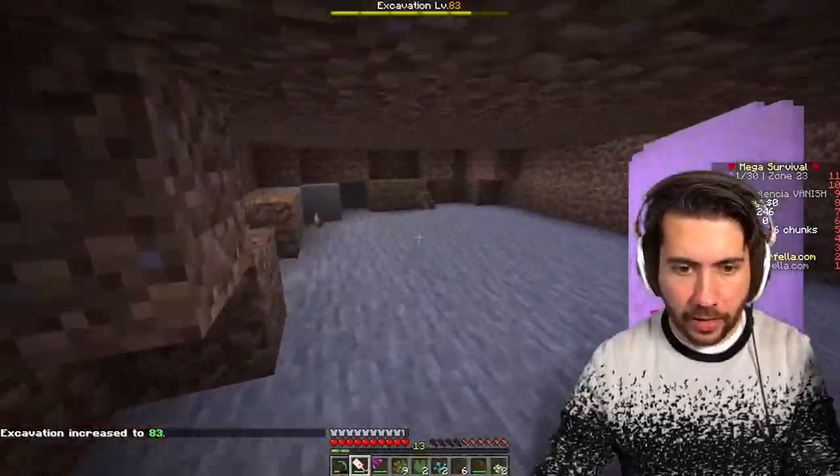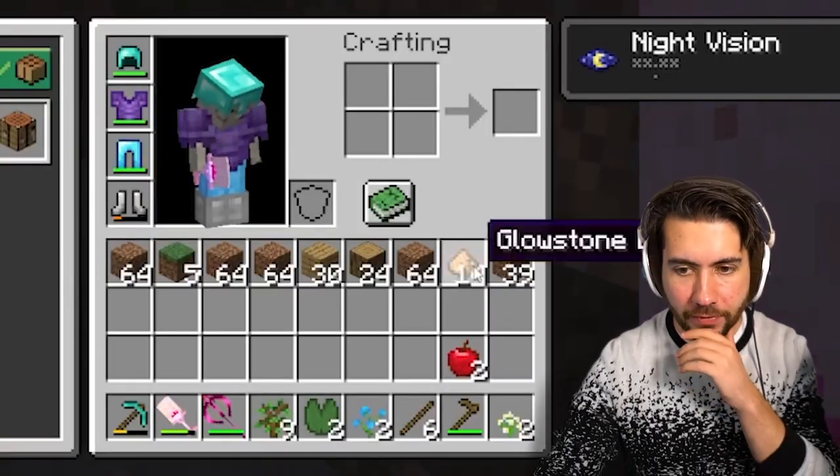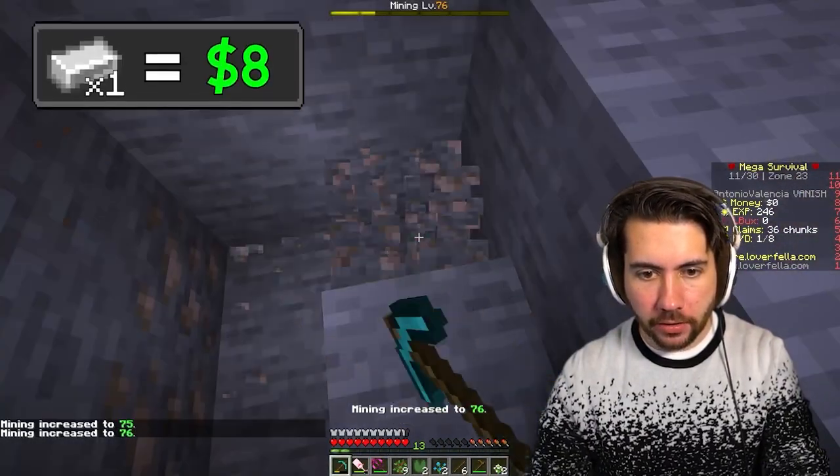We got our glowstone, we got our dirt. Let's see what this would actually net us if we did this strategy the whole time. That's not a lot. 54 minutes left — let's get innovating. Iron could probably sell for some money.